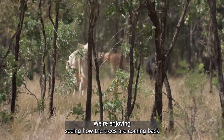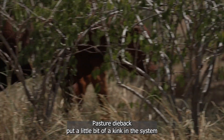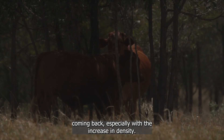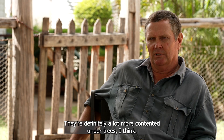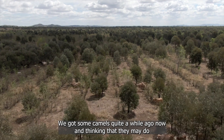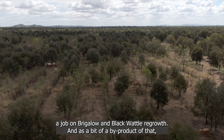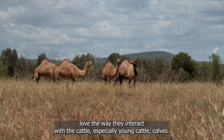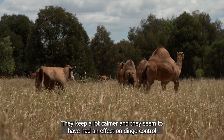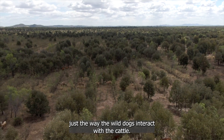We're enjoying seeing how the trees are coming back and how the cattle work their way through the trees. Pasture Direct put a bit of a kink in the system in that we lost a lot of grass cover under the trees, but we're seeing that coming back, especially with increasing density. Cattle are definitely a lot more contented under trees. We got some camels a while ago, thinking they may do a job on brigalow and black wattle regrowth, and as a by-product we love the way they interact with the cattle — especially young calves. They keep them calmer and seem to have had an effect on dingo control, just the way wild dogs interact with the cattle.